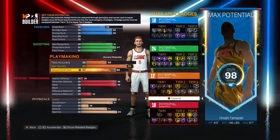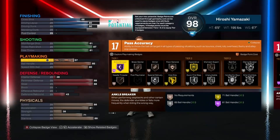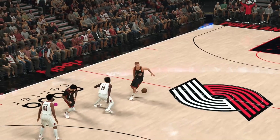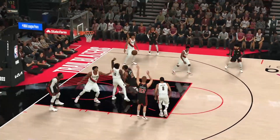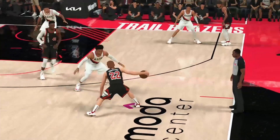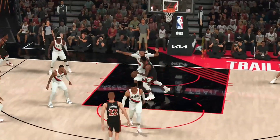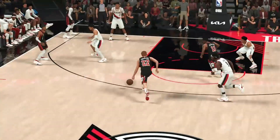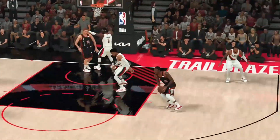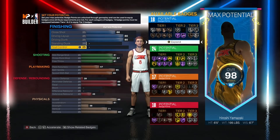For playmaking, we're going to go 85 ball handle and 80 speed with ball. Pass accuracy to 57. That's going to give you 17 playmaking badges. He can definitely pass — get the alley-oop to DeRozan right there, putting him on a poster. Passing out of the shot into Bam — I gained a lot more respect for Bam after Team USA. And another alley-oop to highlight his passing skill. Quick behind the back for the DeRozan fadeaway, that's too easy.